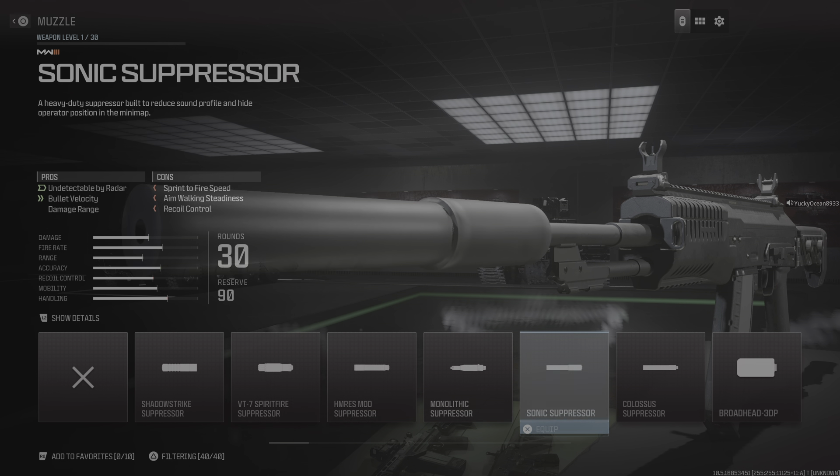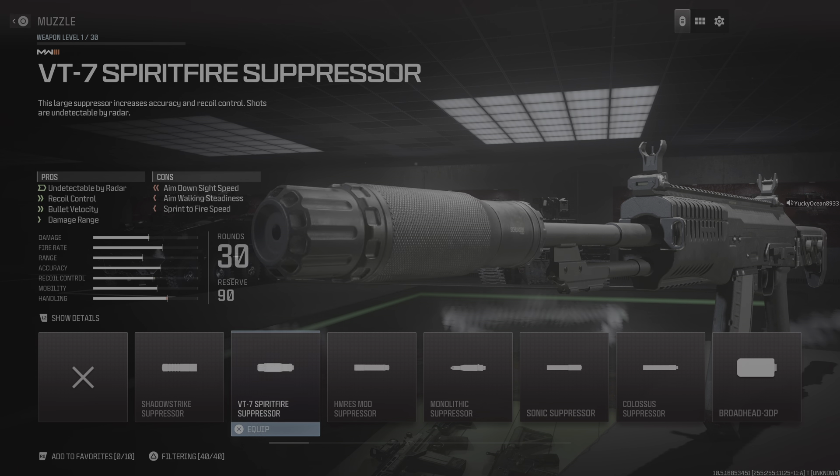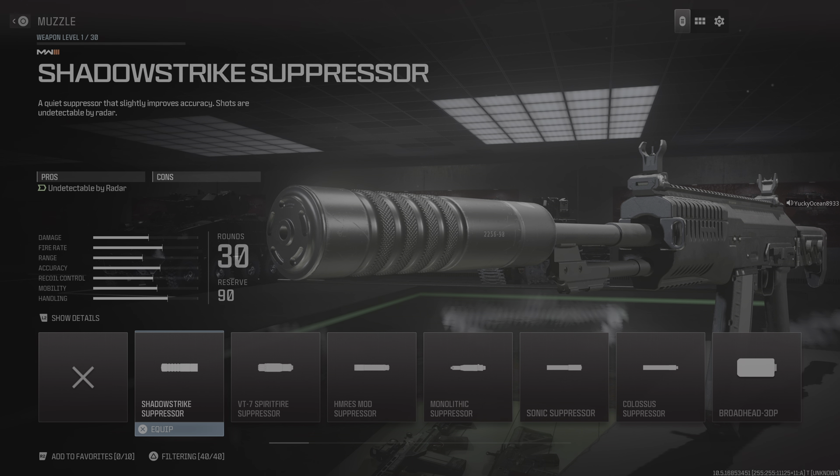You just unselect it and then you have all your attachments there. So for everyone having issues with limited attachments, that is what's happening — it's just the new attachment filter. That's pretty much it, I hope this helps and y'all have a great day.